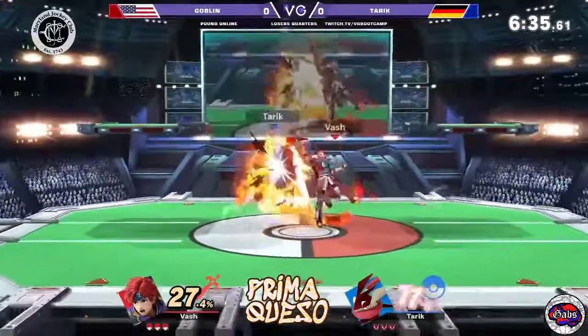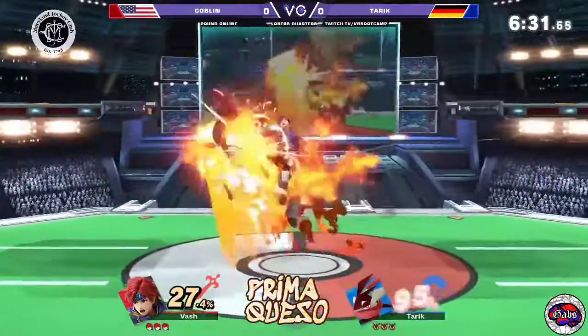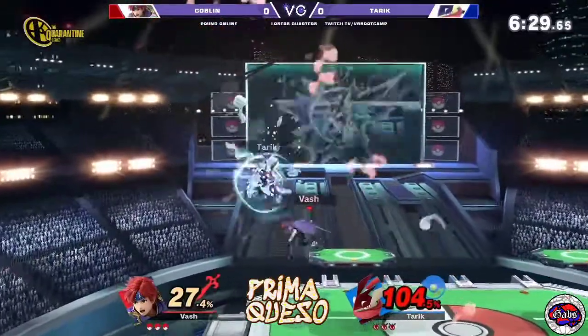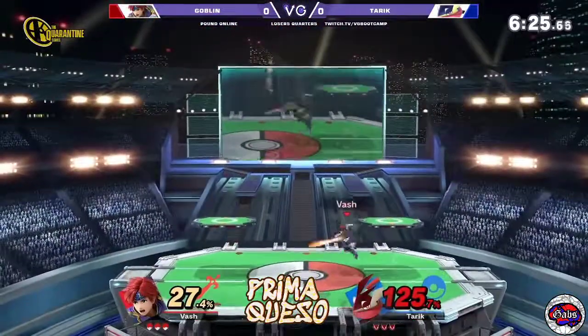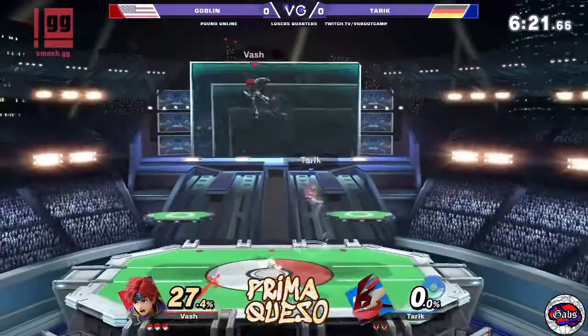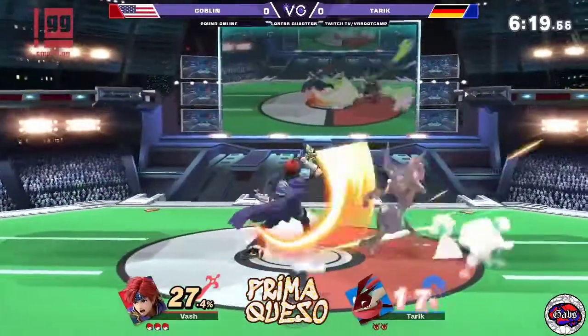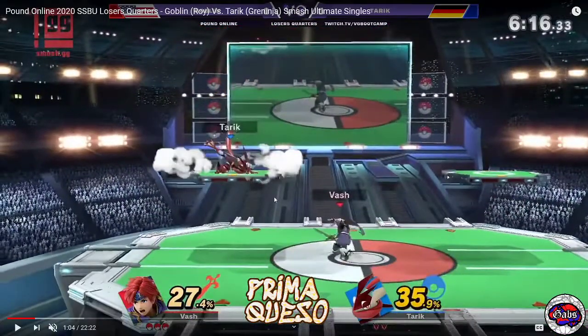To cap off the Prima Queso series: use an up-B when you see your opponent around you, maybe in the air, landing on your shield improperly — and you can reverse it. Welcome to the Prima Queso series. So if you're Roy, two things you need to be adding to your gameplay: lots of up-B's and tech chase situations. Let's end it with one more up-B right here — bada bing bada boom. It's so hard to hit because it's online. I hope you enjoyed the first video of the Prima Queso series — stay safe people.